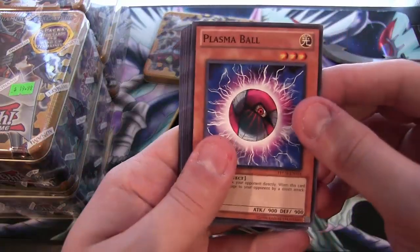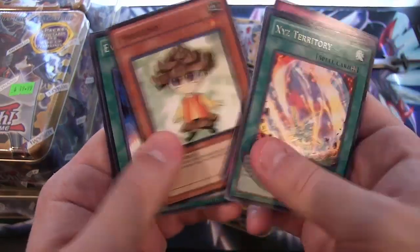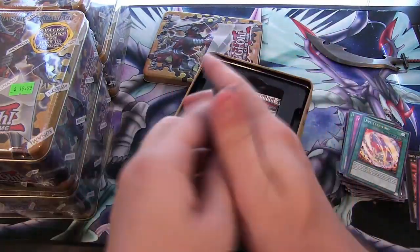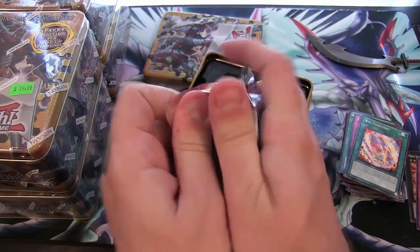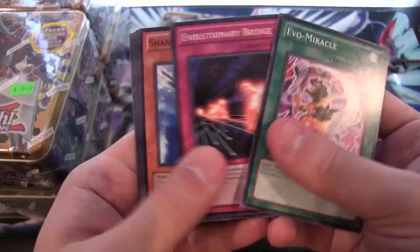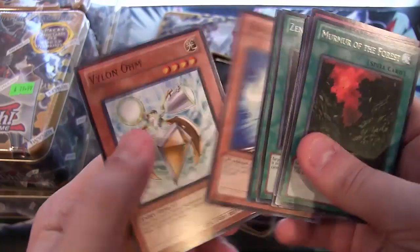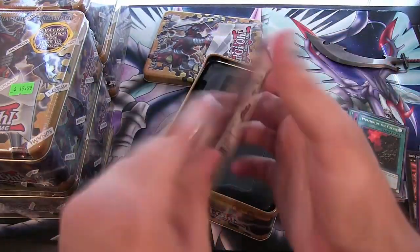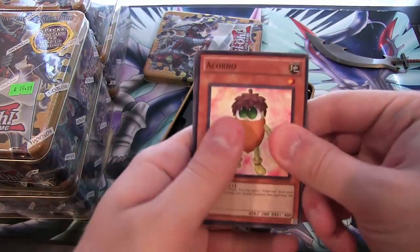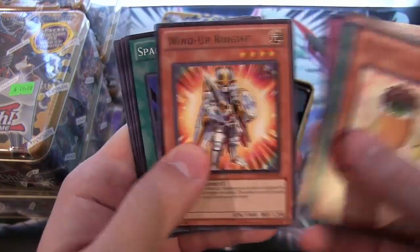That pack just went to pieces — that means there's some awesome cards in it, hopefully. We have the Exceed Territory — I guess the Exceed Territory was the awesome card. Evil Miracle. We have a Murmur of the Forest. Last pack for this tin — a Corno. Weird names for some of these. One Day of Peace — that's not bad. Wind Up Night. We did get a secret rare from that tin so I can't complain.